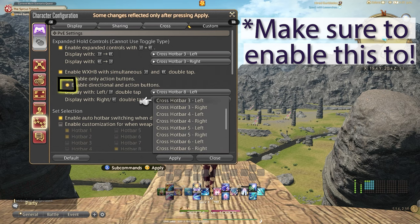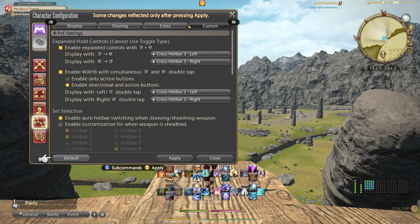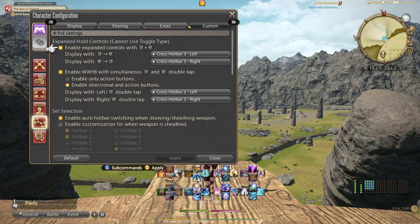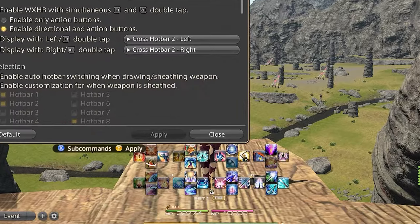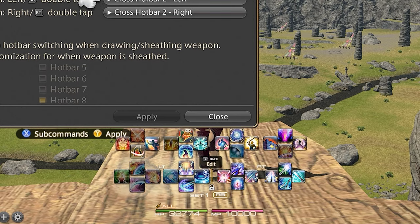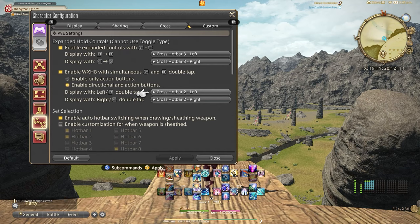The next thing we'll do is enable simultaneous LT and RT double tap. This is how we access our second cross hotbar that is showing on the bottom of the screen and allows us to get all of our skills for battle on screen at one time — so you can see the cooldowns, procs, and have a full view of your skill set. The timer directly affects this setting where you have to simultaneously press LT and RT to access it. The lower the timer, the quicker you have to double tap to access the second hotbar; the higher the timer, the slower you can double tap. There is also a feature to enable customization for when the weapon is sheathed and drawn — you can do some really cool things here once you get the basics down.